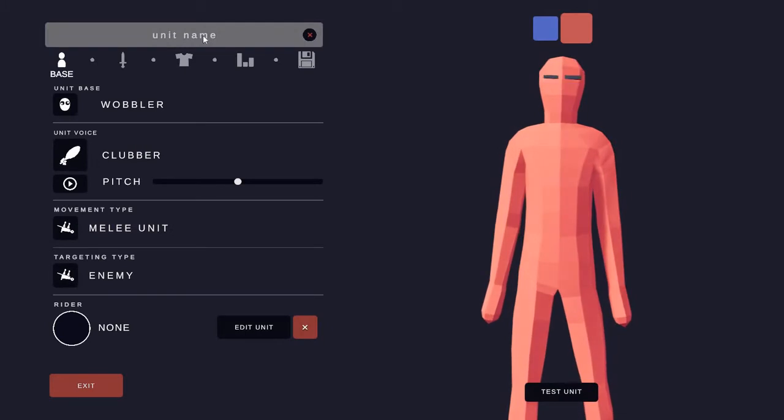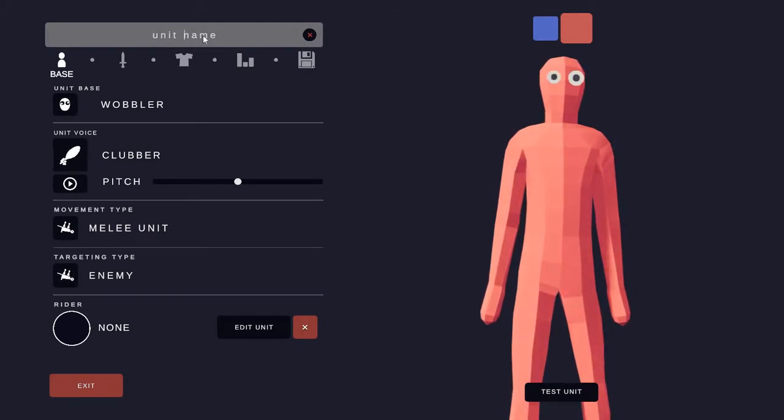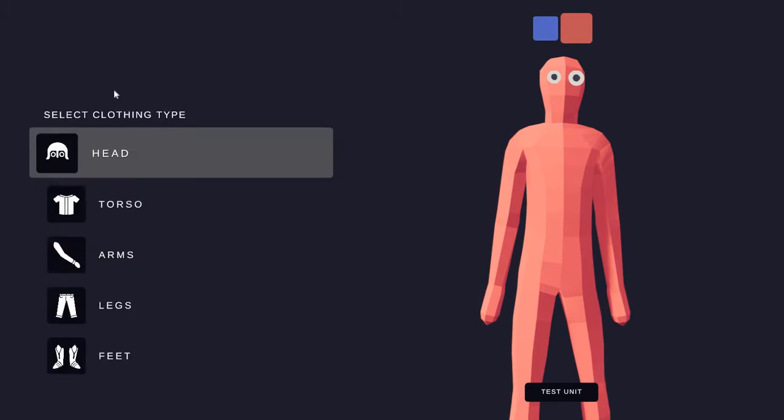Okay, so what we're going to do is we're going to create a World War 2 soldier. First we're going to make a World War 2 American soldier. So we're just going to name him here 'World War 2 American Soldier' and there we go. We have now named him.